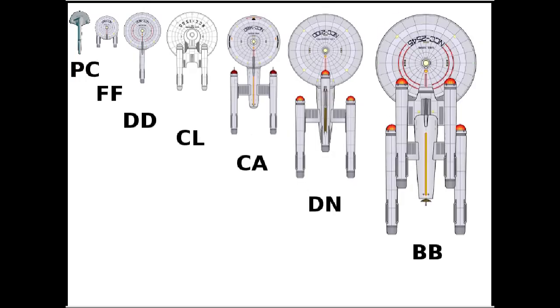Now the size comparisons. PCs are very small — call it 40 units of measure in width. A frigate is larger at about 60 units. A destroyer, larger still at roughly 75 units. A light cruiser at 100 units. The cruiser or heavy cruiser at 120 units. The dreadnought at 140 units. And the battleship at 160 units of measure in width. The warp nacelles also get longer and larger with the increases in size, and the saucer sections get a larger radius and more decks the larger you get.